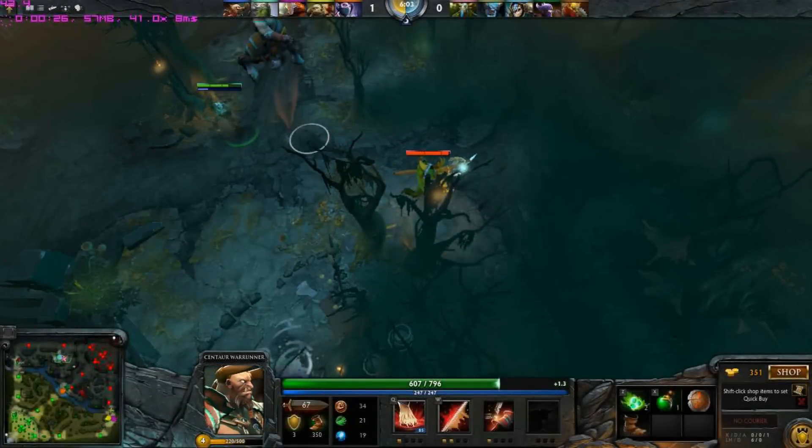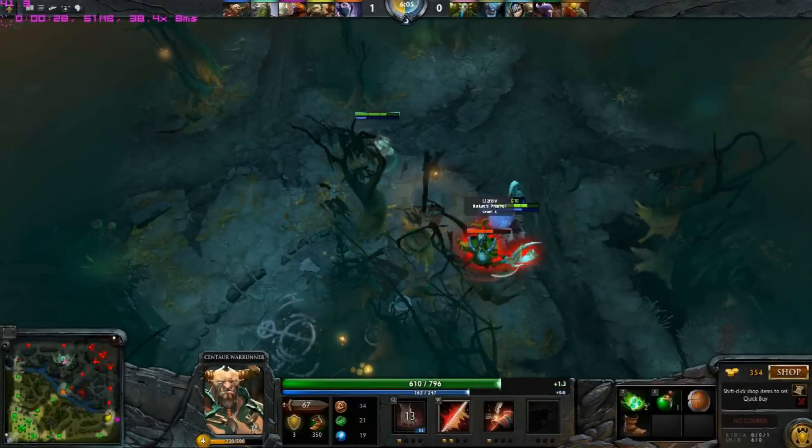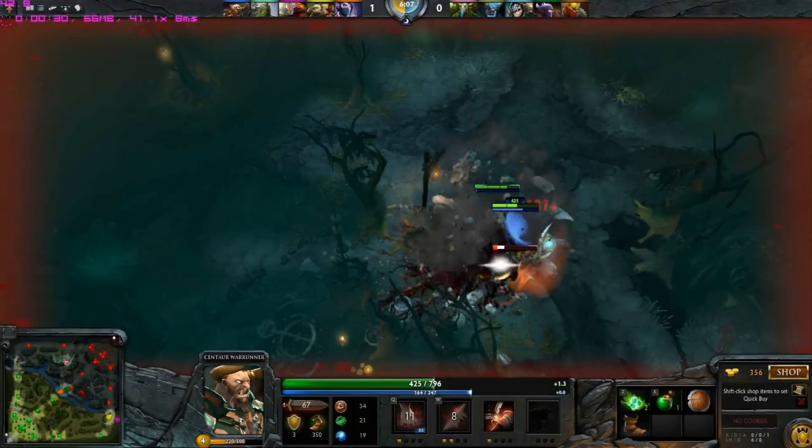Number 2 — one of the most popular heroes ever in Dota 2, and that's Tiny and Centaur. Throws in, stomps, Avalanche, death. Very, very effective.